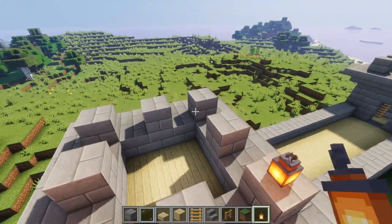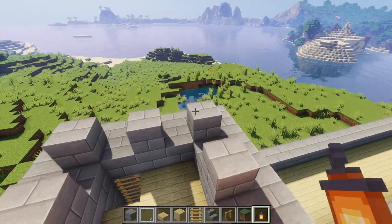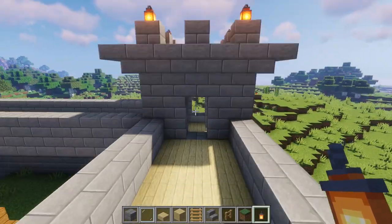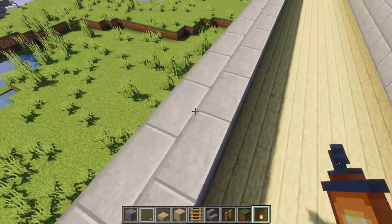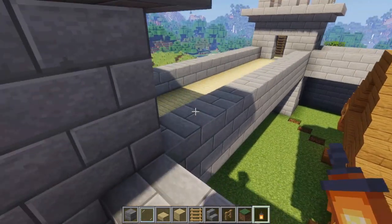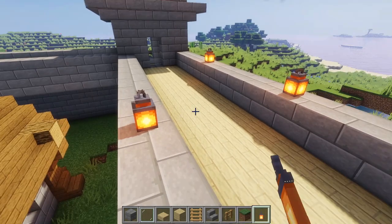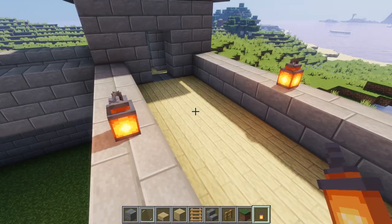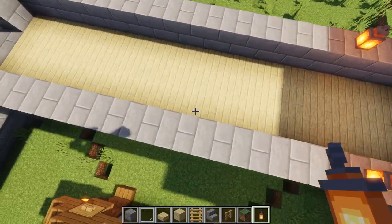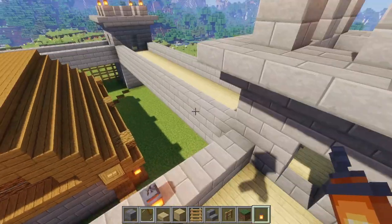Place a few lanterns going all the way across on each of the walls — you can also add a few blocks to separate them. This will of course increase the amount of light going all the way around your castle. Have them going across like this, and as you can see the whole castle is shaping up rather nicely.